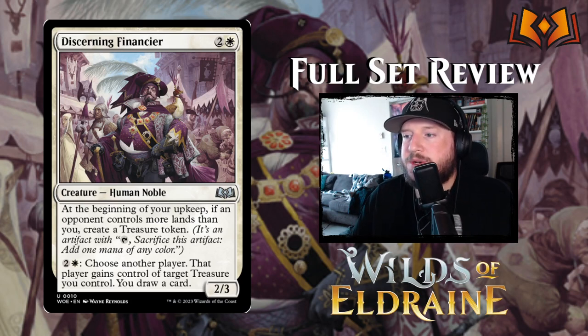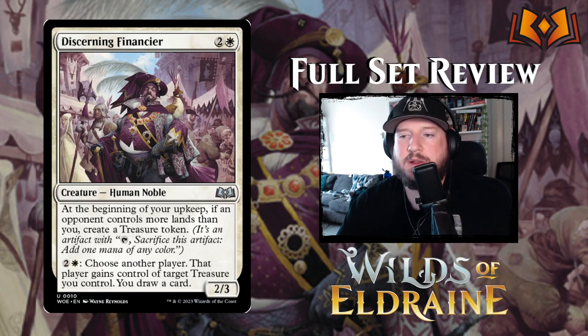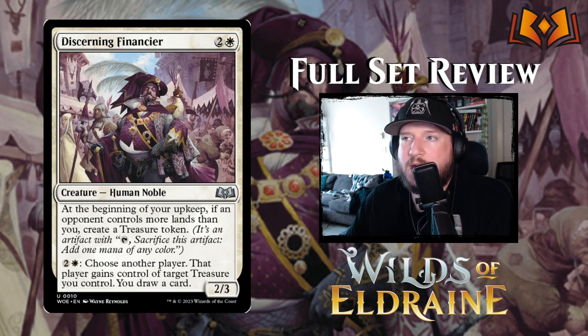Discerning Financier is next: two and a white for a 2/3 human noble. At the beginning of your upkeep, if an opponent controls more lands than you, create a treasure token. Then you can pay 2 and a white, choose another player — that player gains control of target treasure you control, and you draw a card. Not quite sure how this is going to play out, but the art is fantastic.